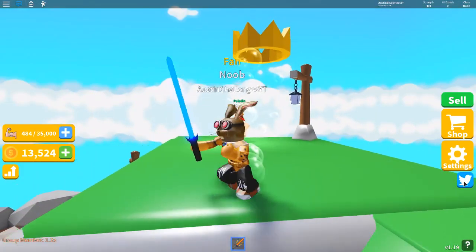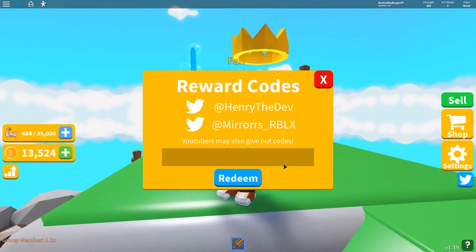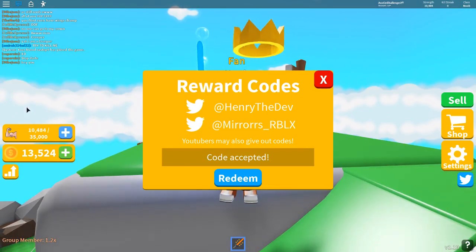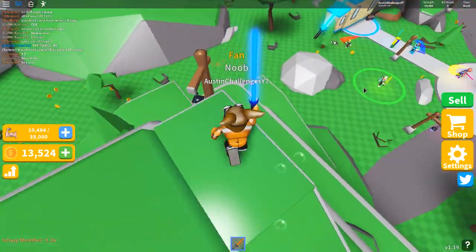The next code is Mirrors — and this is one of the developers, actually. So here's Mirrors, just like this, and redeem — and we're going to get 10,000 strength from this, which is absolutely insane.